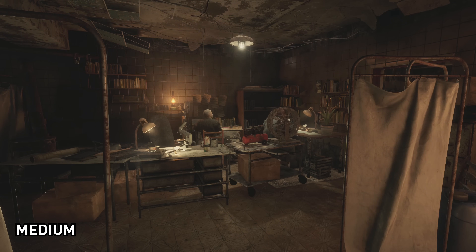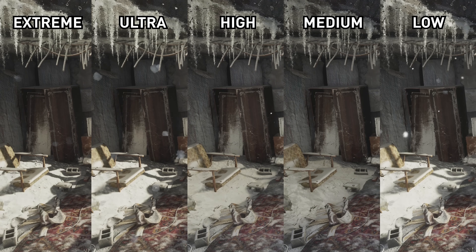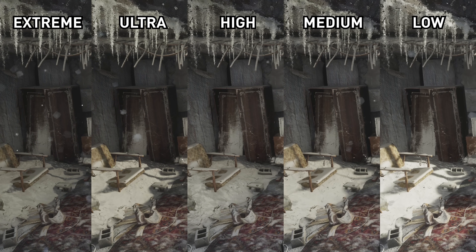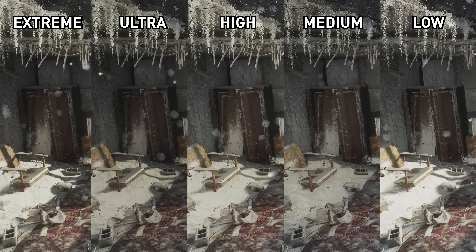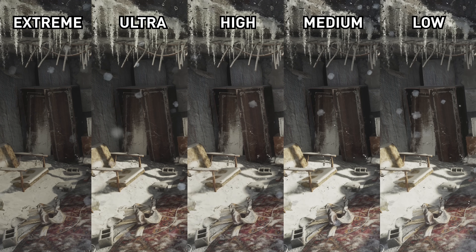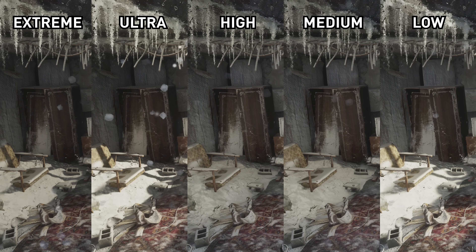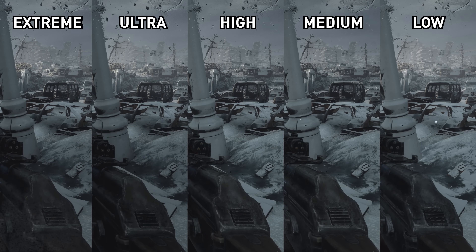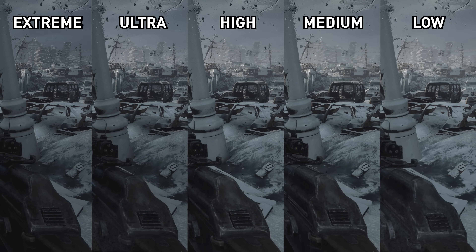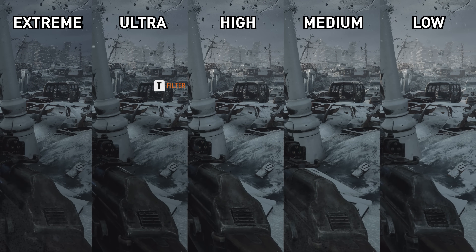Medium and low are also options, though they bring an even brighter presentation. With medium, ambient occlusion is largely disabled, which flattens out the image. There are differences between all five modes in terms of shadow quality — extreme has the sharpest shadows, though the difference from ultra is pretty subtle. As you step down through ultra to medium, shadows become less sharp, and switching to low disables dynamic shadow rendering entirely, leaving only fixed baked-in shadows. Between ultra and high I also spotted differences in geometry level and draw distance, which roll away further when switching down to medium or low.